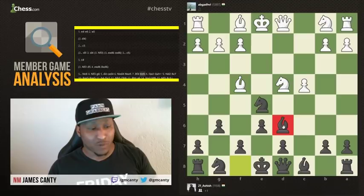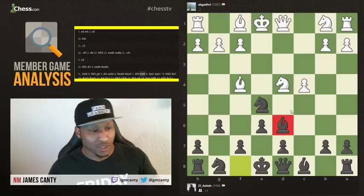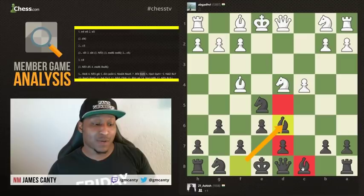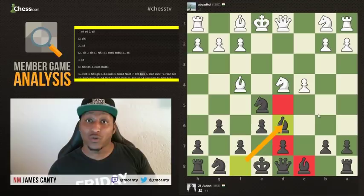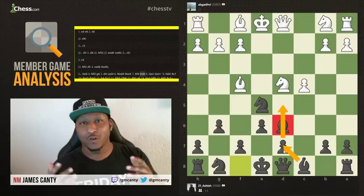Putting the bishop on D6 is really bad. Remember — strike the center whenever possible. If the pawn were on D5, it wouldn't be such a bad move. But because the pawn is on D7, the problem is we cannot get that bishop out. How many moves does it take for the bishop to get out? If we play D5 and then bishop D7, that's two moves. But if we play bishop D6 first, it now takes three moves — we have to move that bishop, then move the pawn, then move the bishop again. That wastes time, and time is huge in chess.